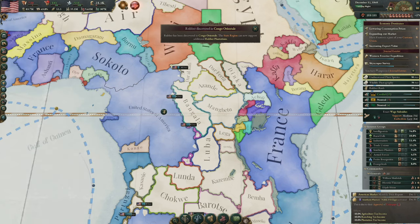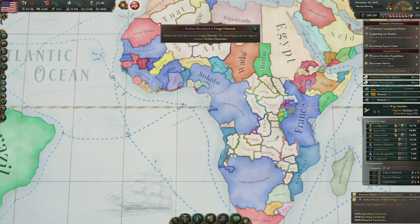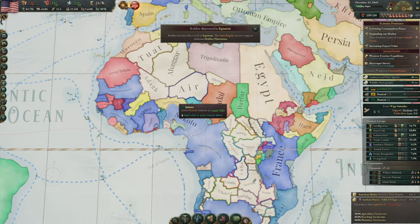Rubber has been discovered again in Congo Oriental — good, lots more rubber. We shall rule the rubber world.